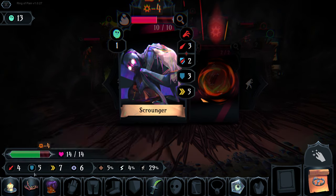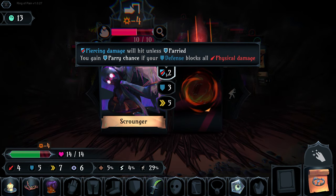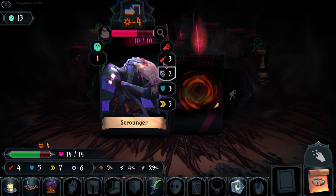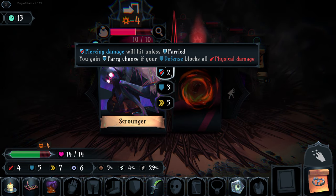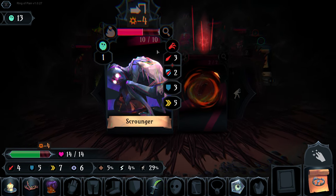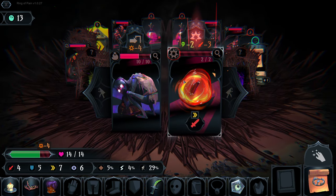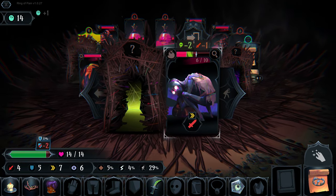Here's an interesting thing: he has physical damage countered by our five defense, but two piercing damage. If our defense is equal to both his attack and piercing combined - five - he will pierce through our defense. If we had six shield, greater than his combined attack, we would also parry the piercing damage. It's very convoluted and difficult to understand if you're not playing through it.